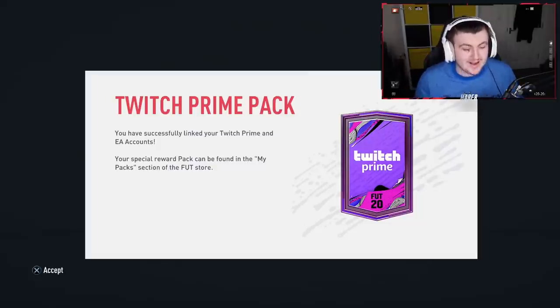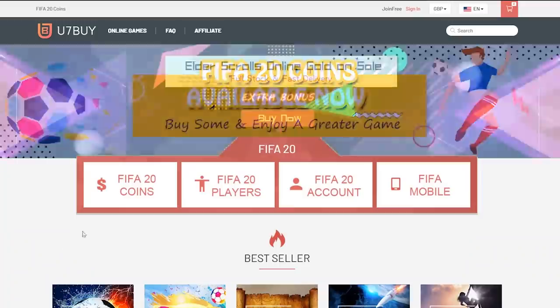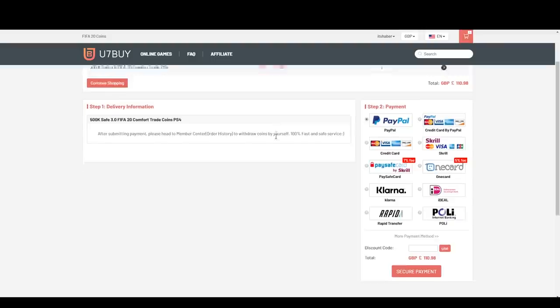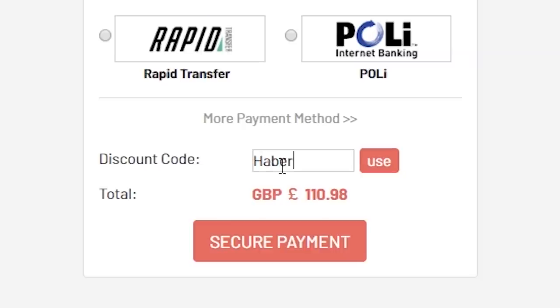Welcome back to a brand new video. Today we have Twitch Prime packs. For cheap, fast and reliable FIFA 20 Ultimate Team coins, check out u7buy.com and use code 'haber' to get yourself five percent off all of your orders.